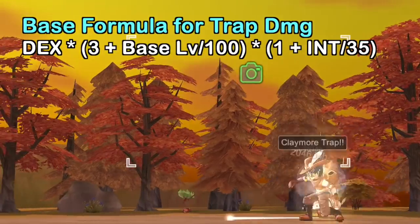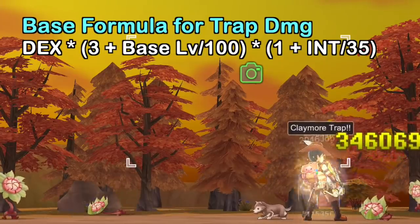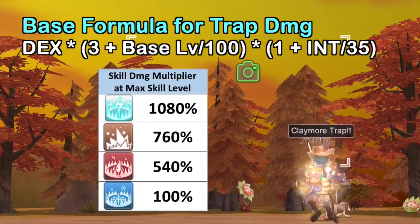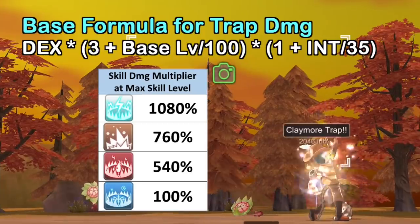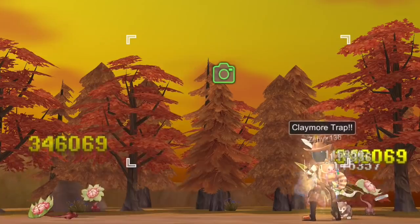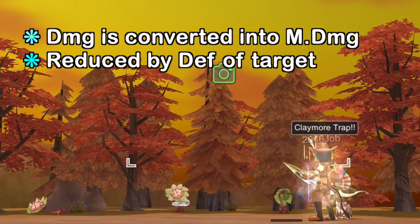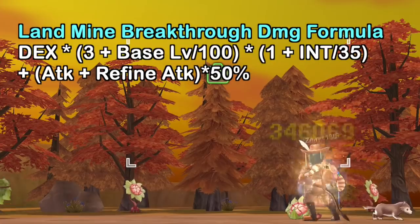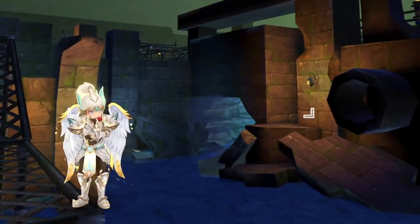As for the computation of trap skill damage, all traps use the same base formula. The three stats that increase trap damage are total DEX, INT, and base level of your character. The only difference is the damage multiplier — Electric Shock has the highest, followed by Landmine, Claymore Trap, and Frost Trap having the lowest. The damage is then converted into magic damage, but the reduction is based on the physical defense of the target and not magic defense. In addition, the breakthrough of Landmine skill includes attack and refine attack in the damage calculation.